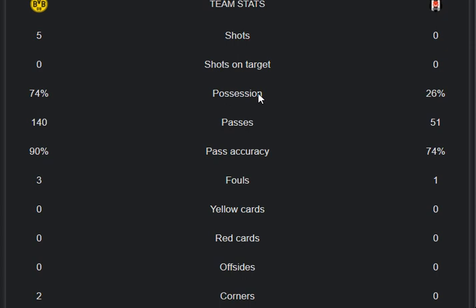Red cards are also 0-0 for both sides. Offsides: 0 from Dortmund and 0 from Besiktas. Corners: 2 from Dortmund and 0 from Besiktas. Good stats and highlights so far — it's currently 0-0 in goals from both sides. I hope for a good conclusion to this match. Thank you very much.